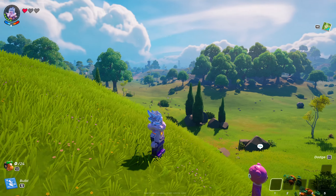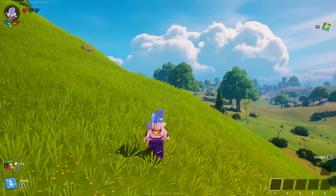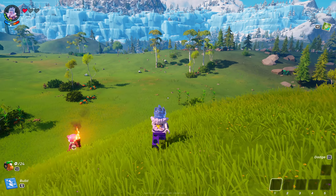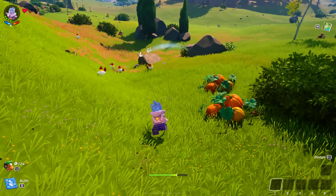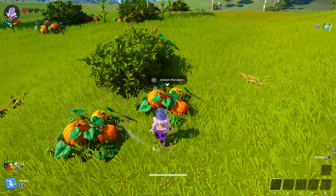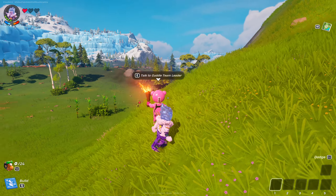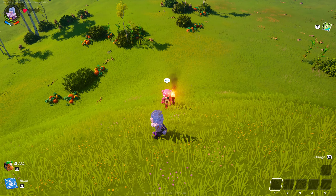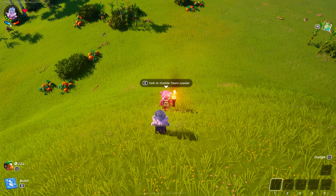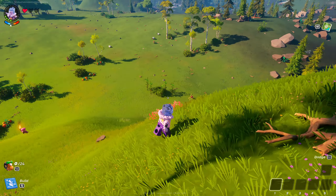Last but not least - when you first open up your world, you'll see different things depending on your seed number. The world looks like a Fortnite world but it's not totally Fortnite - these are Fortnite-looking grass, ground, trees, and rocks, but the world will have all sorts of cool LEGO things throughout, like chickens and pumpkins. Cuddle Team Leader will start out in your world with you and guide you through the beginning of the game.